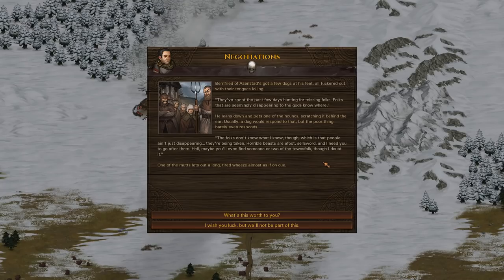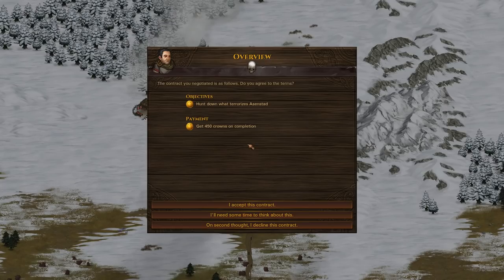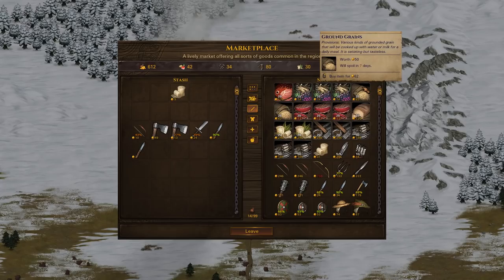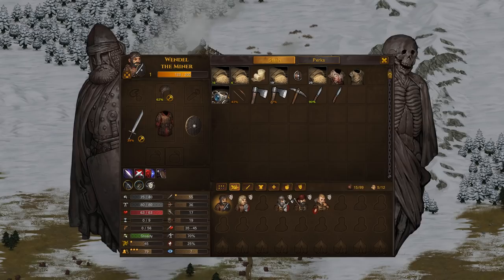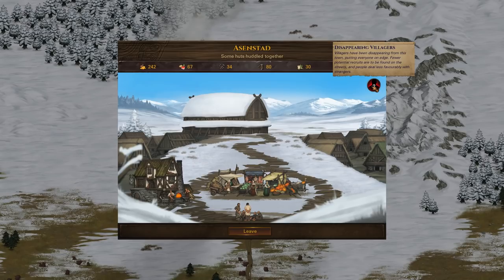Now we need to get more missions to try to make money and build our way back out of our not very good situation. There happens to be a one skull mission at the town we're already at, meaning it's the easiest type — good news. You can also negotiate for more pay on missions; we're going to get paid 450. Before we head out though, we might as well gear up — sell a few weapons for negligible profit and buy some armor to be more survivable. Our team is now a bit stronger with level ups applied. We've got plenty of food, let's go hunt some beasts. I could hire another guy, but I'd have so little money I might not be able to stay out for long, so I walked off with my five guys.